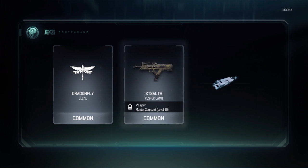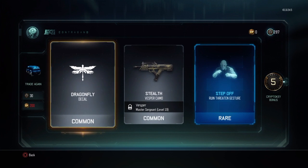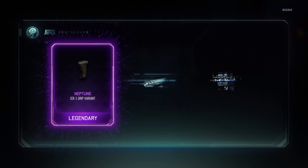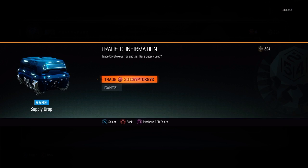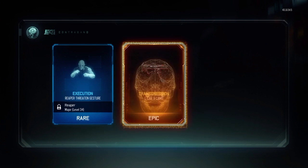In our second drop we're going to be getting the Dragonfly Decal, the Stealth Vespa Camo, and the Step Off Run Threatening Gesture. In our third drop we're getting the Neptune ICR-1 Grip Variant, the Monoch Decal, and the Clap Reaper Good Game Gesture. I don't really like the ICR to be honest - I used to, and I got it Diamond - but I don't really like it anymore.